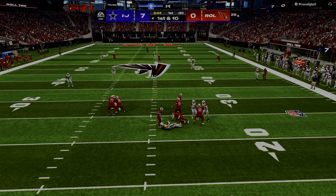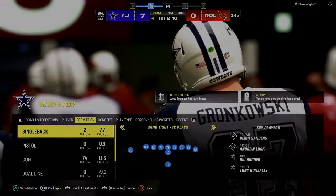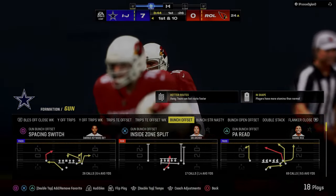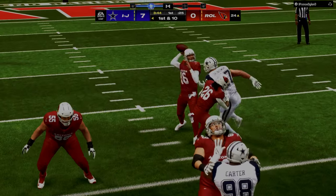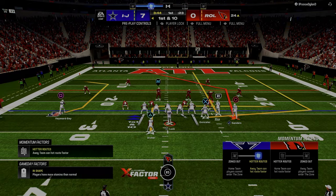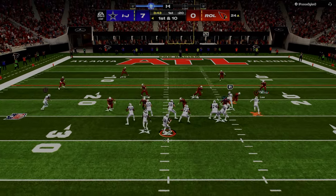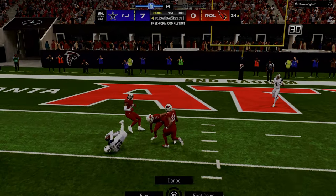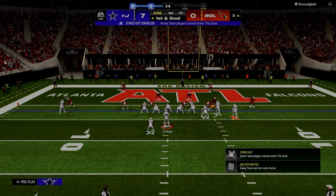Play action blocking has historically — especially since next-gen Madden became a thing — been one of the simpler ways to block a lot of blitzes. It really just kind of dumbs out a lot of pressures. Let's see if I can throw this touchdown — I can't even read the receiver's name.